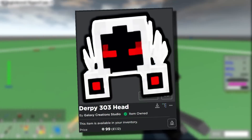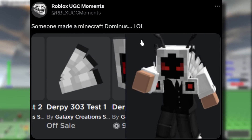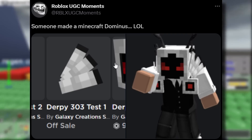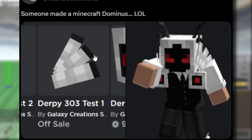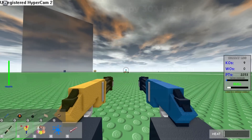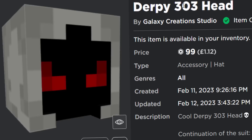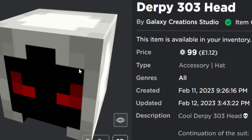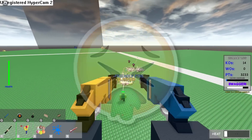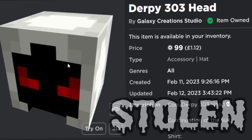I wanted to briefly talk about this — I know I've been uploading a few Dominus videos recently. But look at this: someone made a Minecraft Dominus. This was posted by RBLX UGC Moments, and yeah, this is kind of insane. It's an 8-bit Dominus on Roblox that kind of looks like a Minecraft character. It appears they made it using around three accessories, using the same method as my custom Dominus video from the other day. It's called the Derpy 303 Head. I've been noticing a trend where quite a few UGC items are called Derpy — I really hate that word actually.